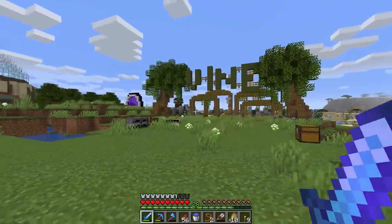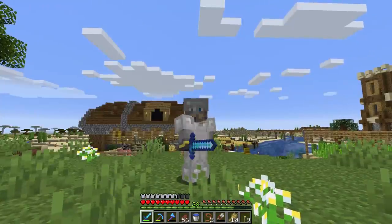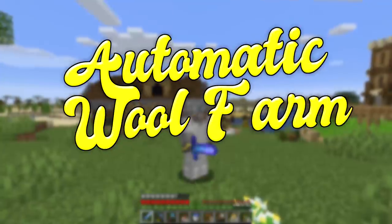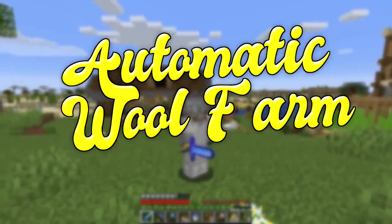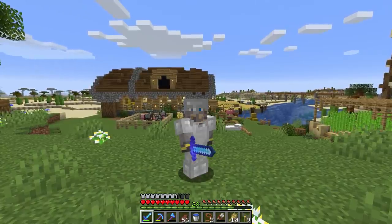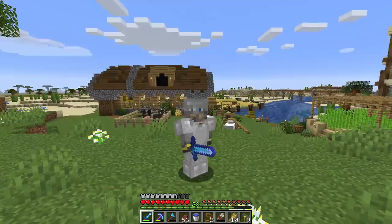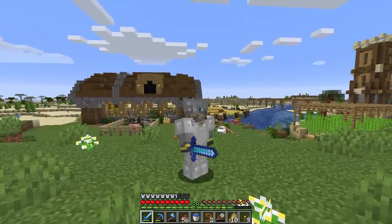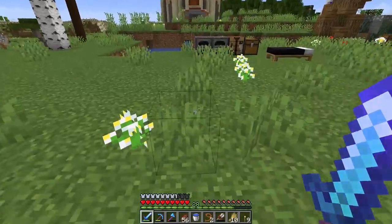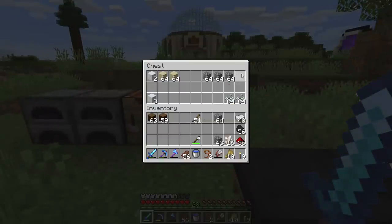Today we're going to start a brand new project that is long overdue. The project of today and probably the next few episodes is an automatic sheep farm. Once we get this thing built we will have wool for days — wool will be farmed automatically in the background while we're doing other things around our base, which is going to be a really really good thing.